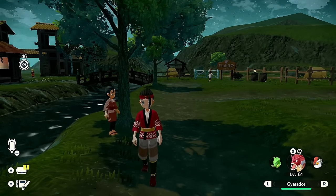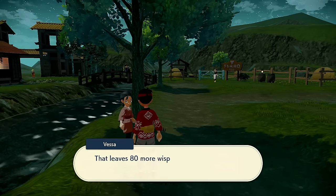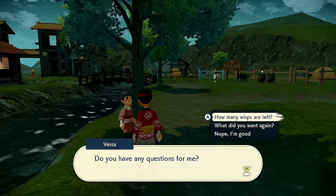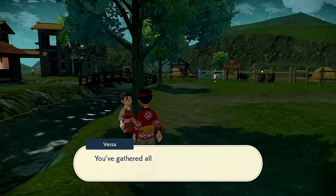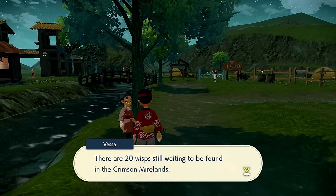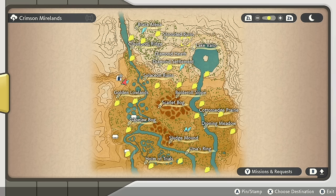If you've been following along, we are now at the point that we have 27 wisps. If we speak with Vessa over here, she's going to tell you where the remaining wisps are. If you go to 'how many wisps are left,' it's going to say that we've gathered all of them in the village and the Field Lands, and now we're going to go for the 20 at the Crimson Mirelands.